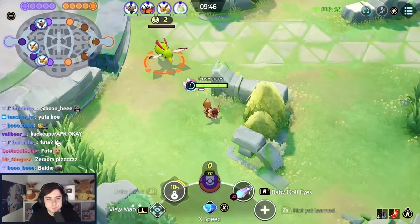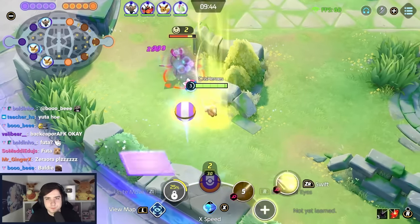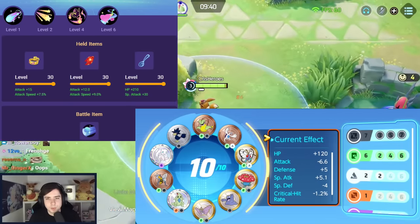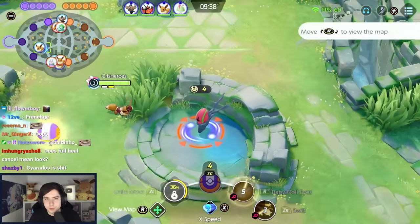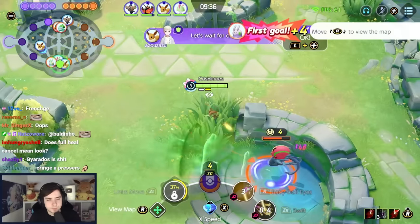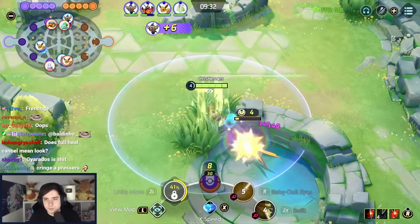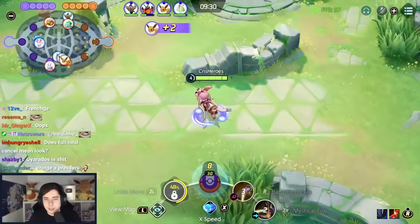In this video, I want to showcase a Mystical Fire Sylveon carry build for the Centruaria. It can also be played in Top or Bot Path, but generally a bit better in Centruaria because Mystical Fire doesn't have the best last hitting and you don't have to really fight anyone over last hitting in Centruaria, unless you get invaded by the enemy team or your own team, which of course can happen as well.